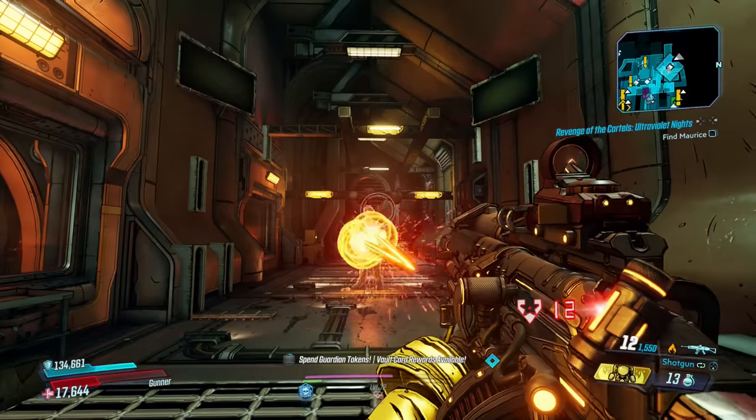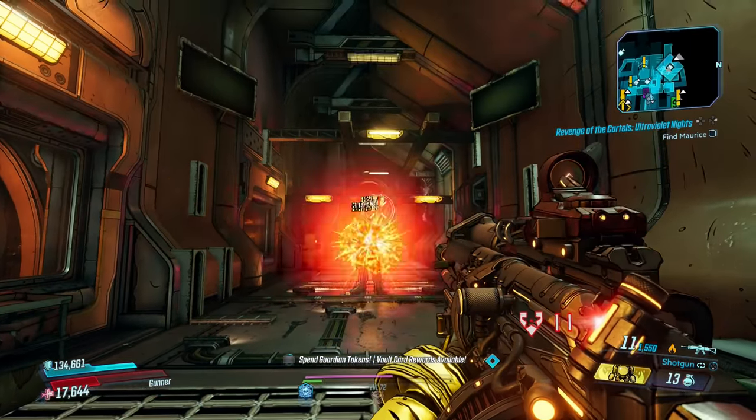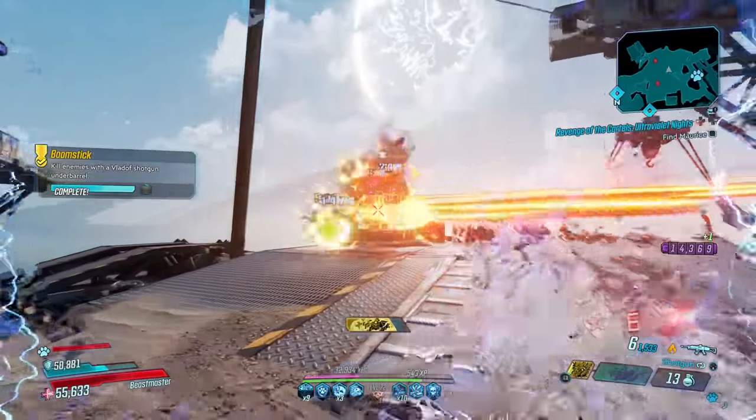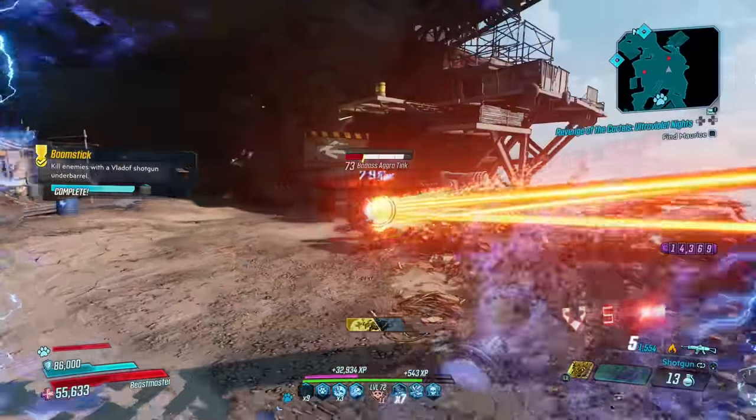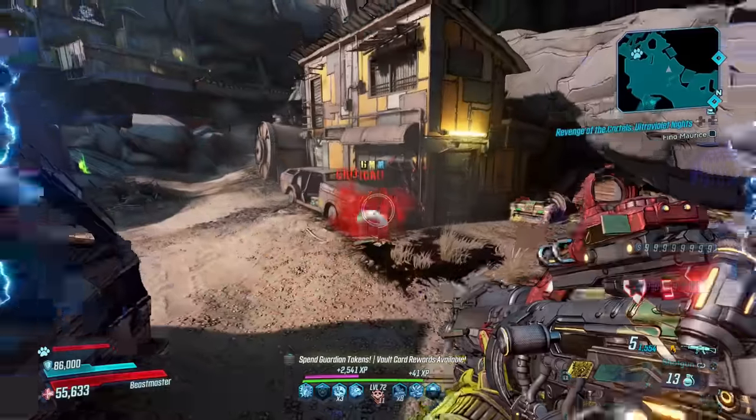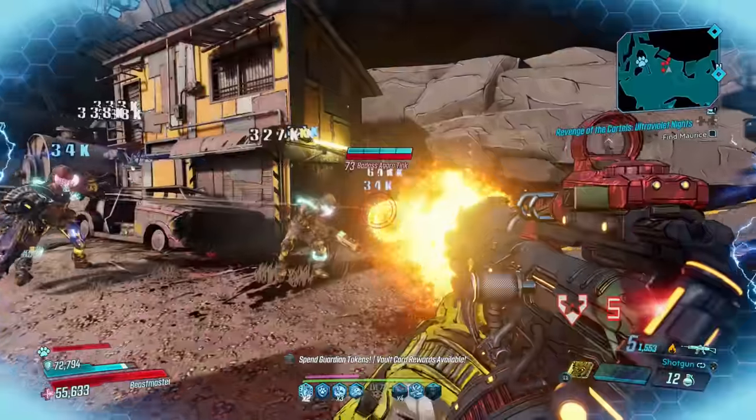The underbarrel shotgun comes ready loaded with 6 rounds and will regenerate ammo over time. With mag boosts you can get that sitting comfortably over 10, and if you play your cards right you can turn this secondary mode into a primary one where you'll never set your phases to stun again.